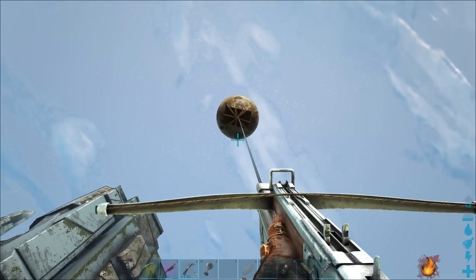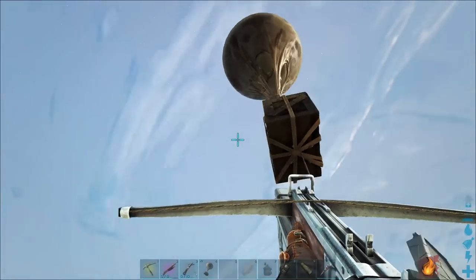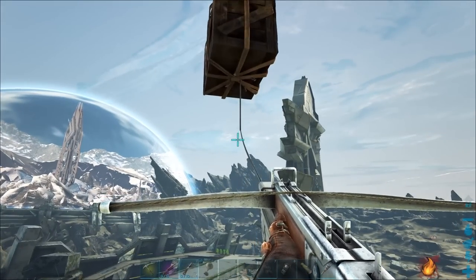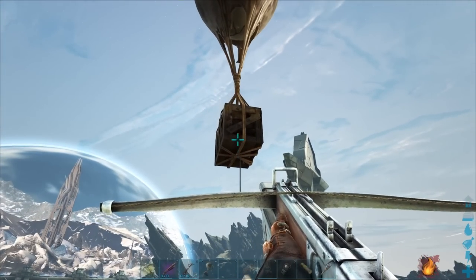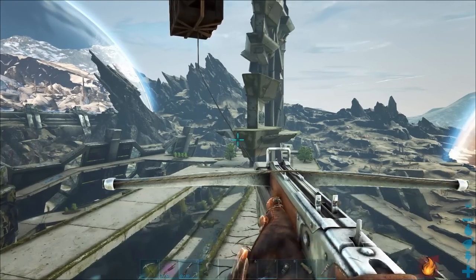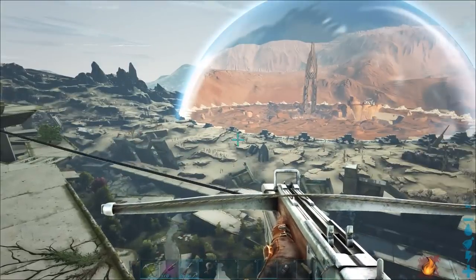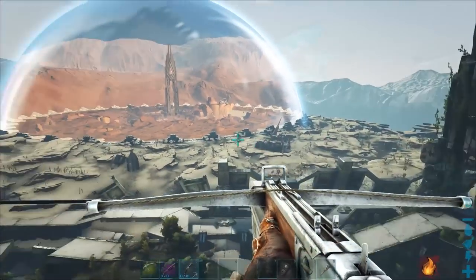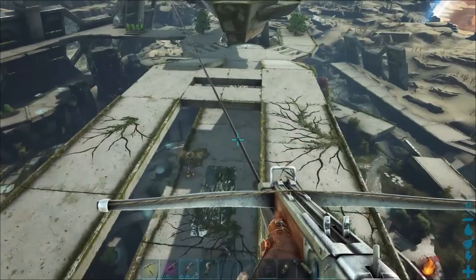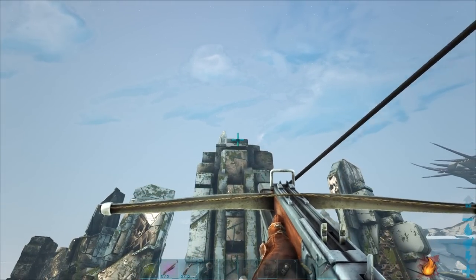I'm a bit worried that when it reaches the top it will cut the line. Let's go a bit higher — it's going. You can put 5,000 weight in the balloon, which is quite good. So I'm now going to travel to the base. If you find yourself dismounted in the middle of nowhere and you've got a grappling hook and a crossbow, you can use this to fly around.